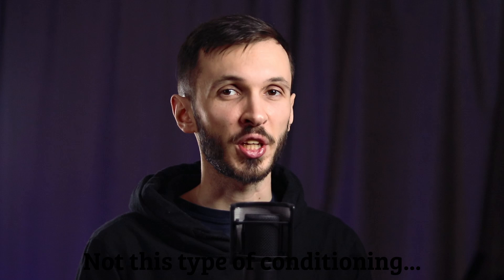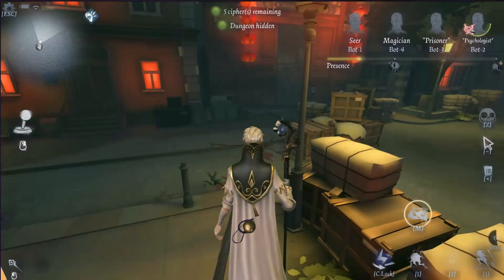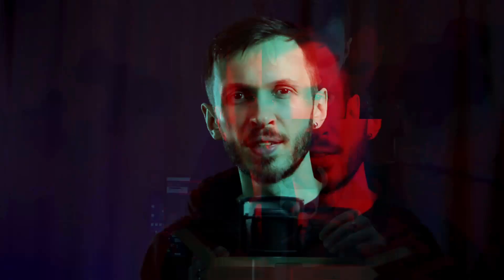Noticing those little micro movements of survivors will also help you, as you need to distinguish the difference between a survivor kiting towards a pallet with the intention of dropping it or with the intention of walking right through it. It does take practice, but seeing them hug the wall and the pallet suggests that they are planning to drop it.